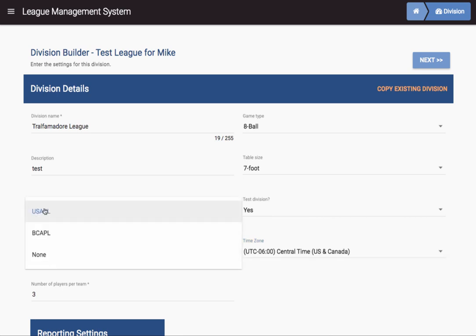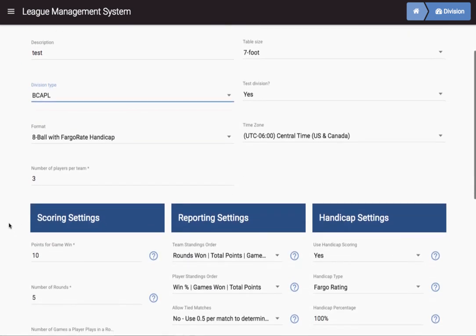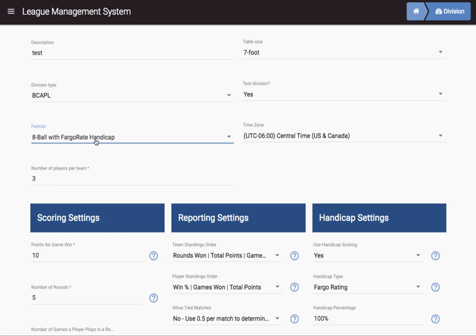This is going to be a BCAPL division, and we're going to do 8-ball with Fargo Rate Handicap. There are a number of different choices — we've already selected 8-ball. We can do ball average or plus-minus, just like you can watch a movie with a VHS tape in your VCR. But we are going to do Fargo Rate Handicap.